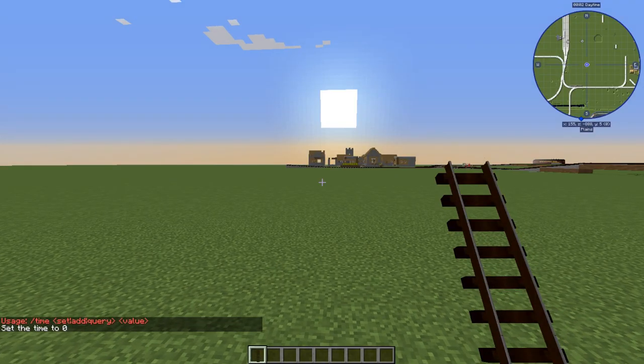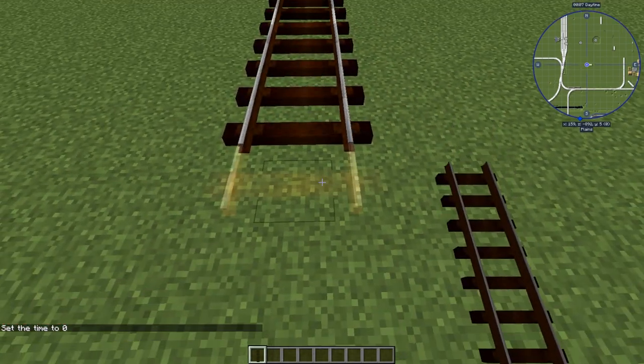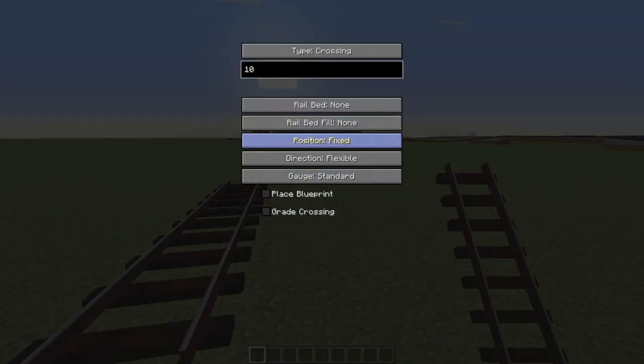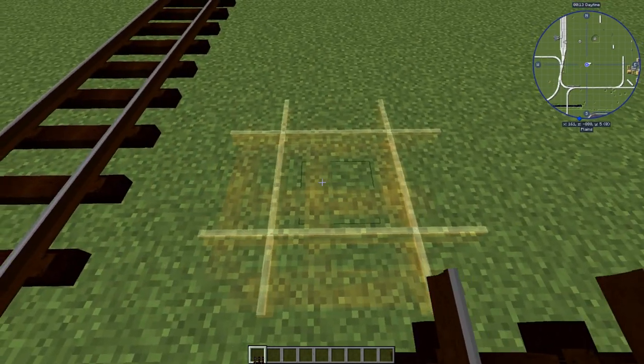First let's go over the track types. First type is straight - it's pretty straightforward, it's a straight track. Next we have a crossing, which is where a train track crosses another.